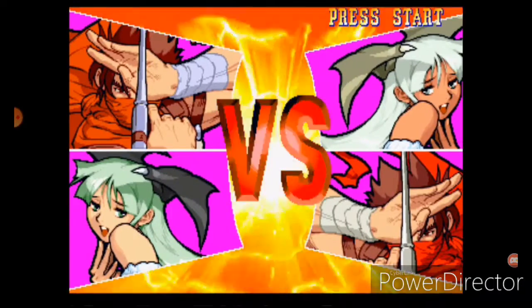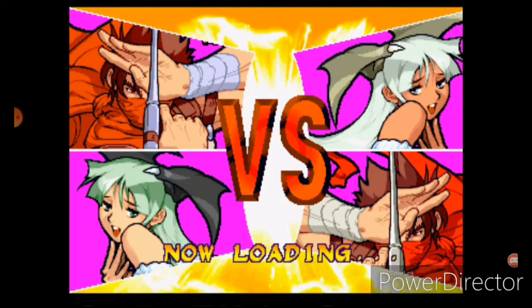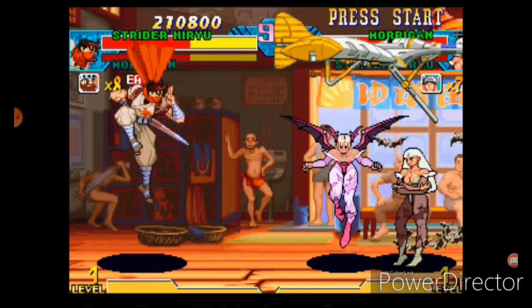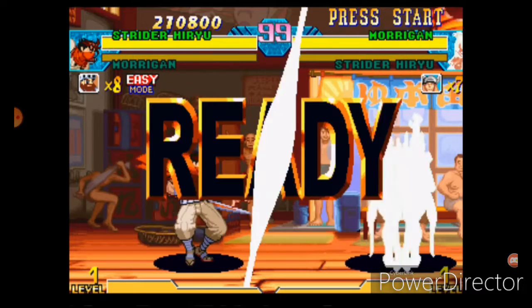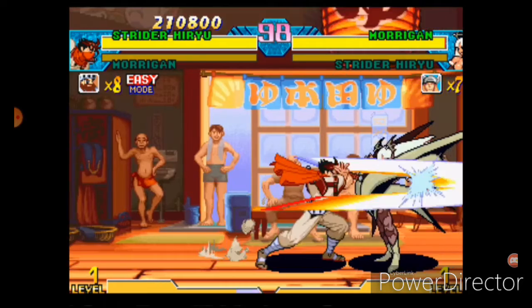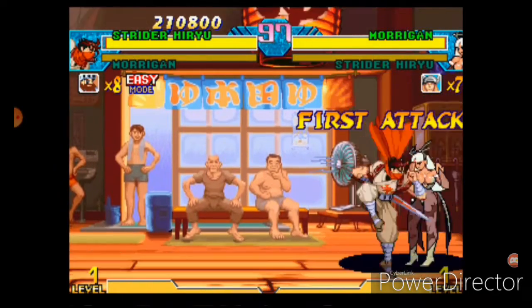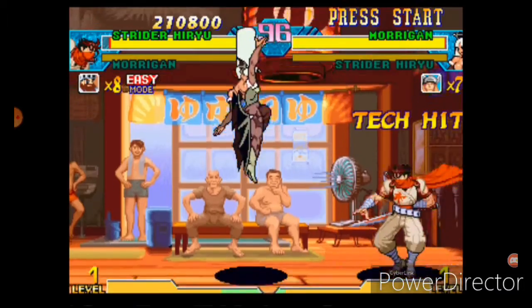Now let's go to Strider, who has the ability to teleport and the ability to summon dogs, birds, and everything — basically teleport and go in with four to five different clones on one person and get them trapped. Now we're going to get to Morrigan.